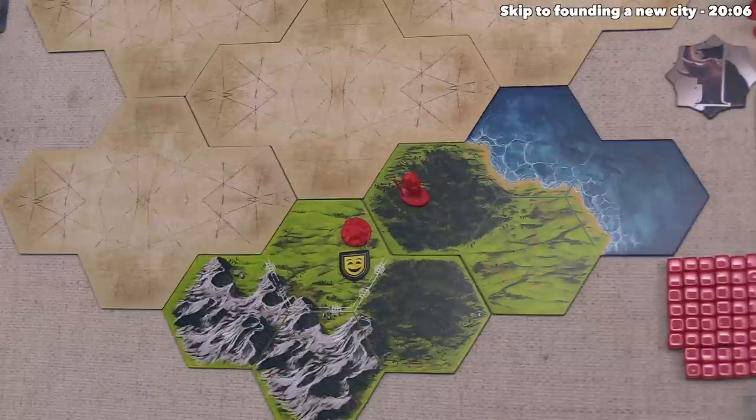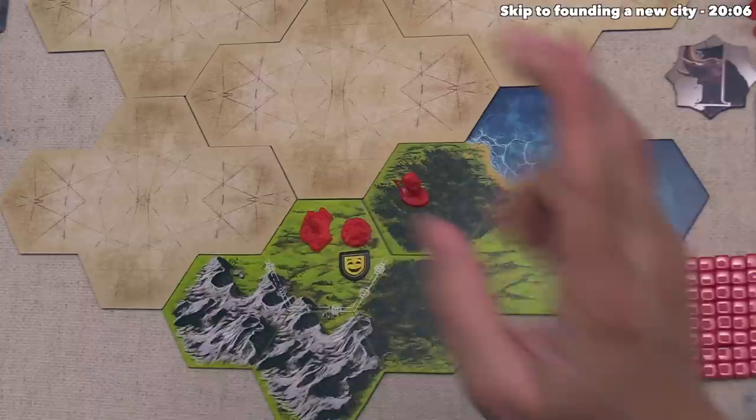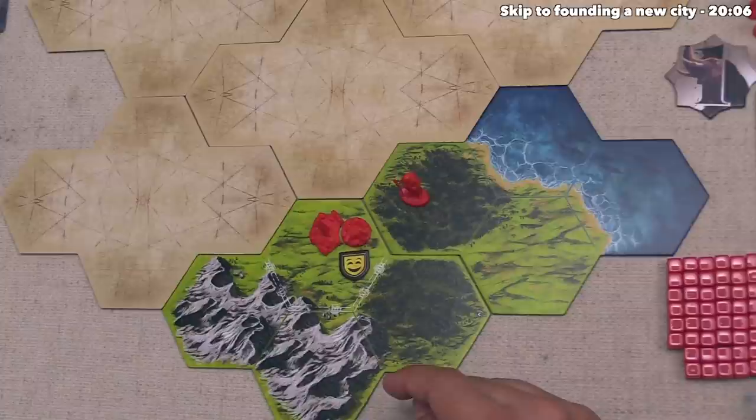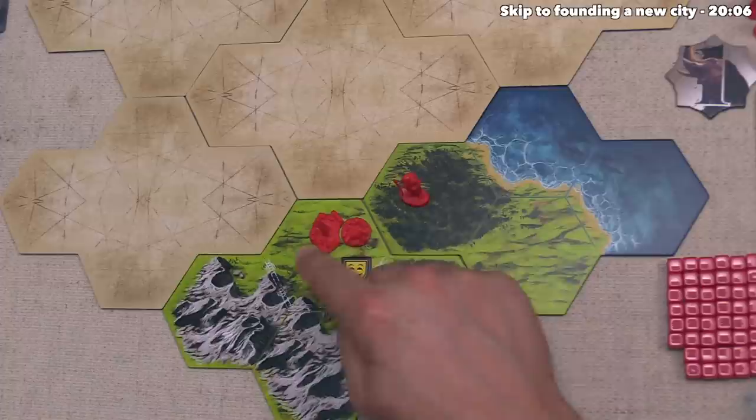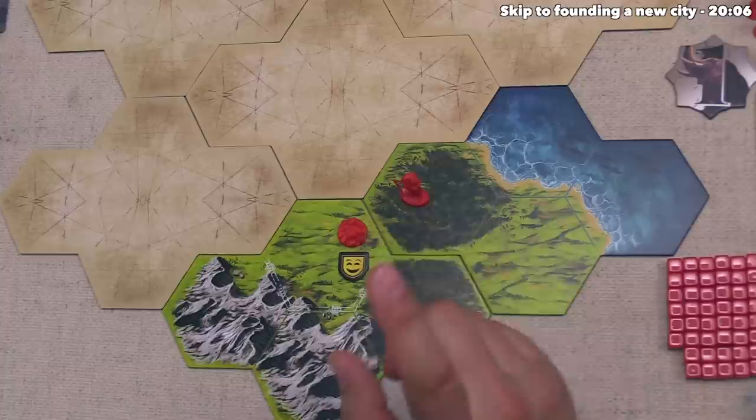The way we gather resources is we start by figuring out the size of the city. The size of a city is going to be the number of plastic pieces in it. This is the starting settlement, so that's a one. Up to four buildings can be constructed around it using the activate-a-city-and-construct action, and if there were four around, that would be a size five city — that's the biggest a city can get. The size of the city determines how many resources we gather.